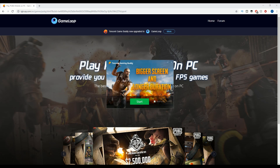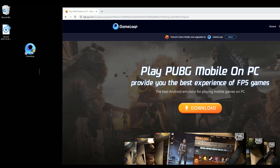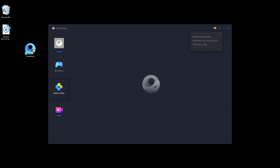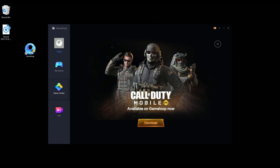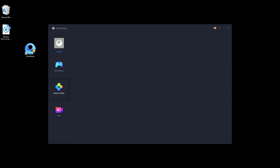Just wait for the whole thing to install. It says 'start,' so here we go — it says GameLoop right here. We'll just click on GameLoop, click yes, and we should be logging in for the very first time. Call of Duty Mobile is available on GameLoop now, so without further ado, we'll just click download for that and we should be installing Call of Duty Mobile.